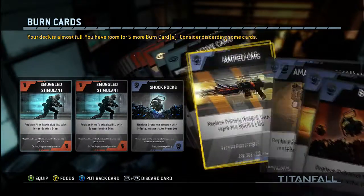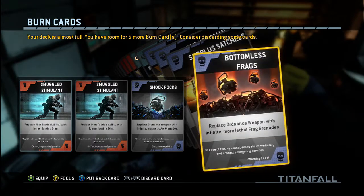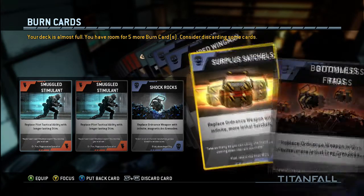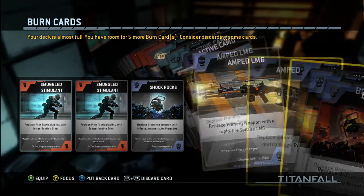Then we actually have these weapon ones that help you out. We have all different kinds — there's an LMG one, a pistol, a satchel, a grenade, and also ones for regular guns, other pistols, smart pistol, all kinds of stuff like that. These pretty much just help you kill everybody, so make sure you're using them.